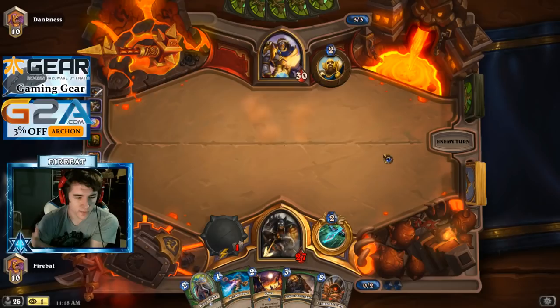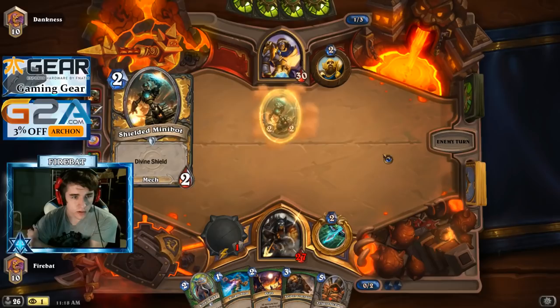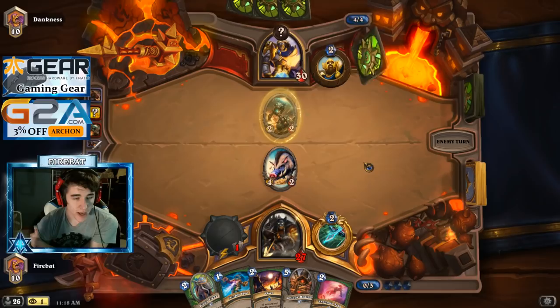It'll still be good. We got the Flare for the Secret Paladin — could be dank. We don't need the Flare yet. We just developed the Companion. Hope he doesn't have Truesilver. That was not a good Companion here. I guess we're passing. No sense proccing Noble Sacrifice with it when we have Flare in hand.